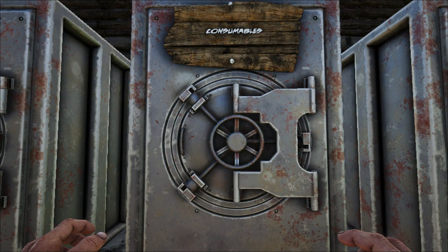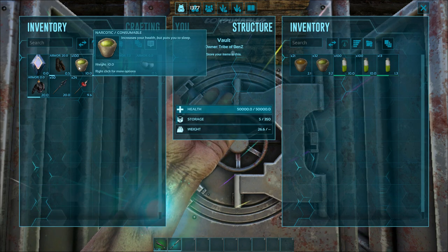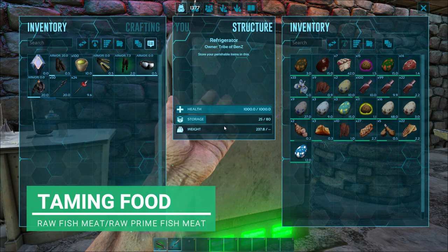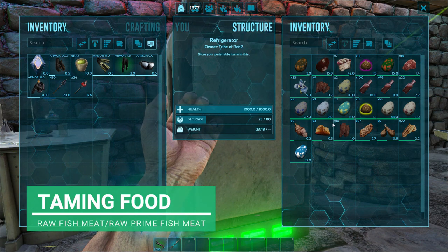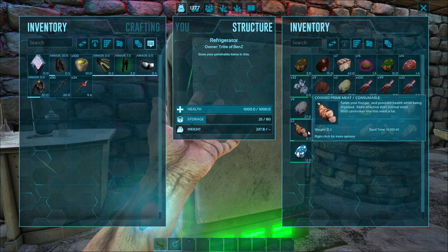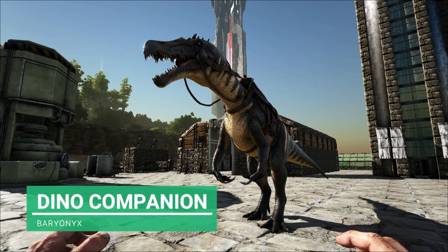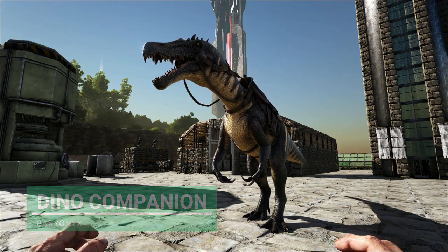We're going to need some consumables to keep this bad boy down. I'm going to take a stack of 100 because I'm not really sure how fast their torpidity goes down. For taming food, I'm going to go down under the sea and try to get some raw fish or even some raw prime fish meat. I've got some cooked, but I've only got two and that'll probably spoil. So I'm just going to kill everything around it and harvest their bodies. My dino companion today is the Baryonyx, because his tailspin attack will stun anything that comes near me — so if I get swarmed, he can get me out of trouble.